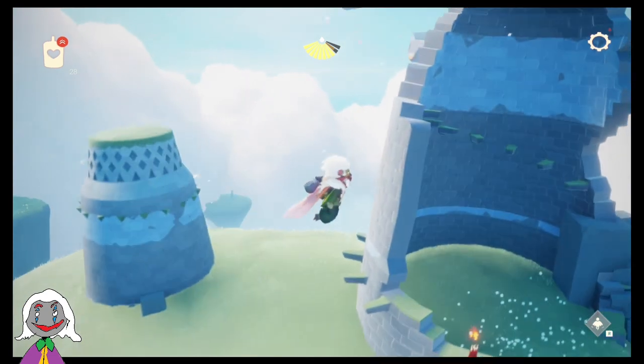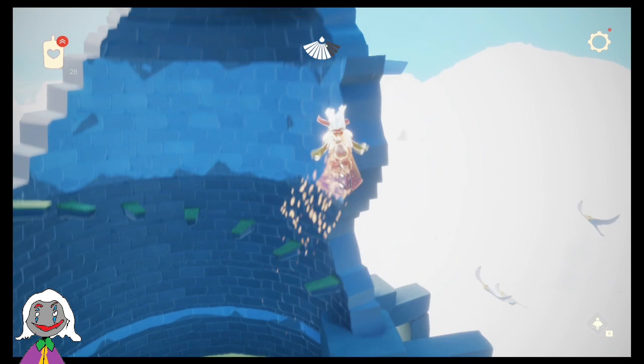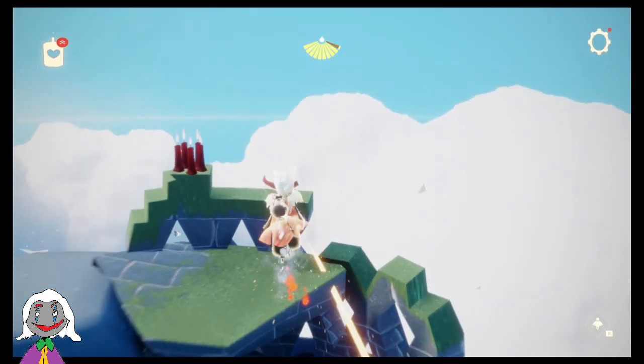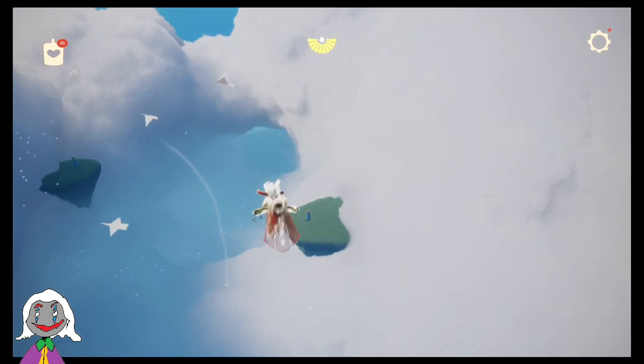We get these ones at this structure, but we're flying just straight up from the last set of candles. And this one here. Now from here you just go through those clouds and we go to the next area.